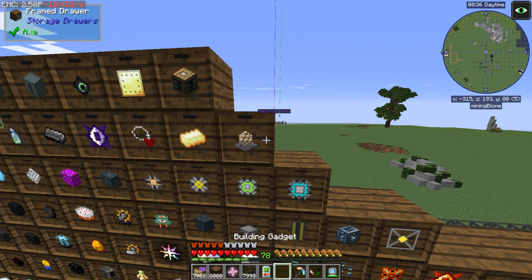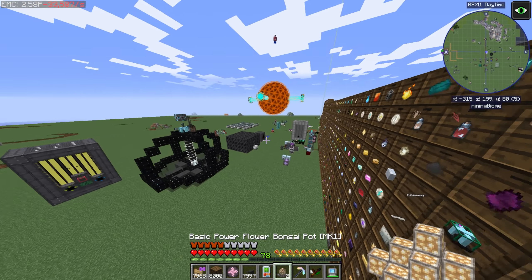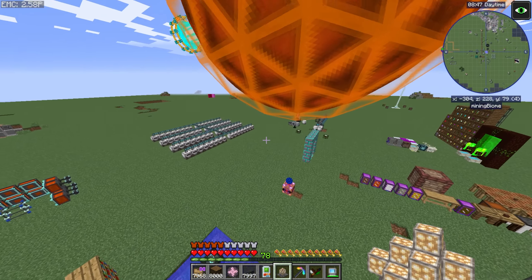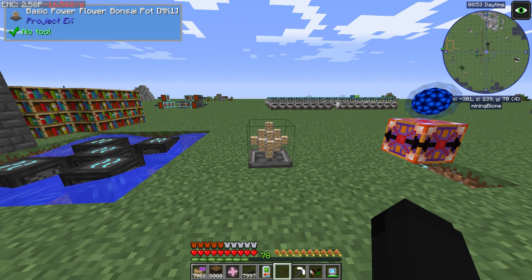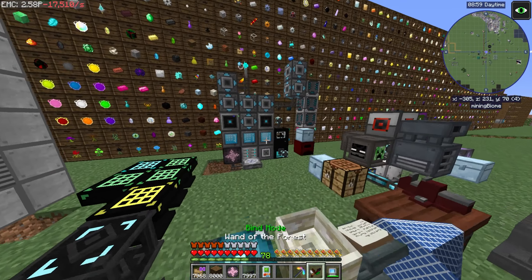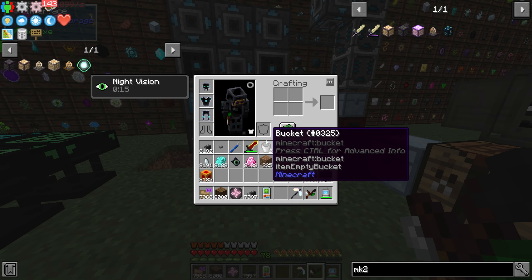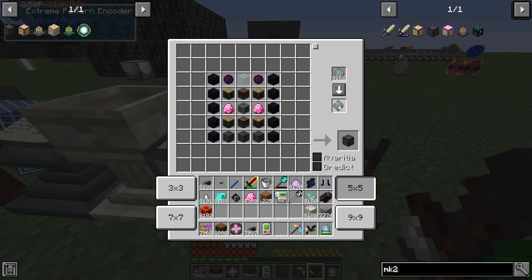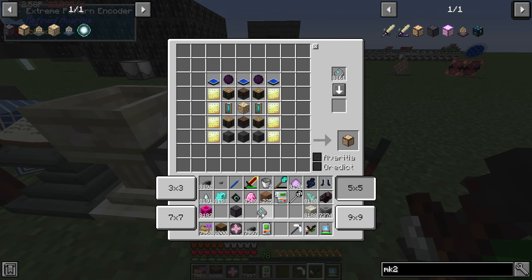Now that we've done that, let's go ahead and place this down. Let's creative mode this first and then place it down. This is basically an easy way to get EMC for free — it passively generates EMC at no ongoing cost. You just place it down. Technically there's a cost because you've put stuff into the block already, but it's basically going to start generating EMC. We're pulling too much EMC to see the effects of it. So tier two is going to be the MK2, and we're going to upgrade these bad boys.